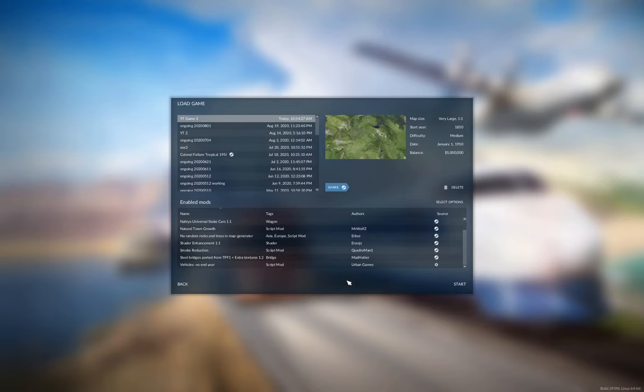Shader enhancement doesn't really do much but it's useful for potentially other mods. Smoke reduction — just because there's too much smoke with some of the older engines for playability. Steel Bridges ported from Transport Fever 1 — that should have Jolly Green in it, if I recall correctly. And the no end year official mod from Urban Games — that means we can grab old vehicles if we want to, for role-playing purposes or whatever. That's just the mods I'm starting with.